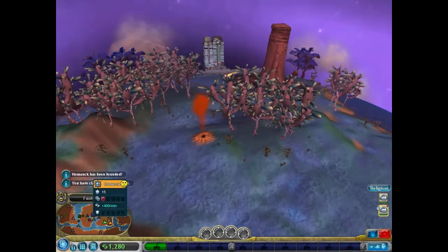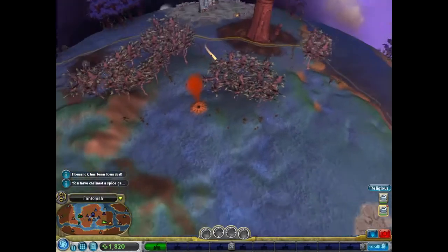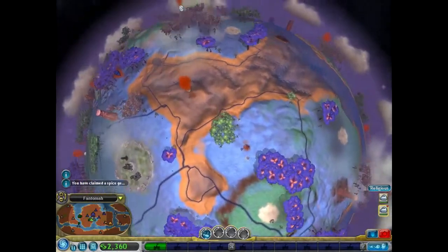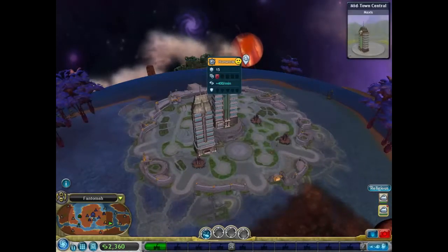A new city has been founded, as you can see. Looks like this one's a religious one — we're gonna want to probably put that one in our pocket shortly. And as for this one over here, we're gonna probably want to attack it, unless a new village ends up being a thing.